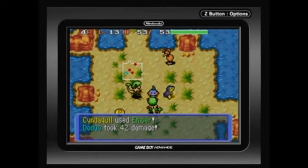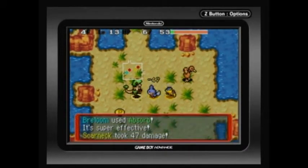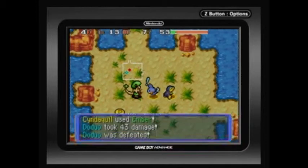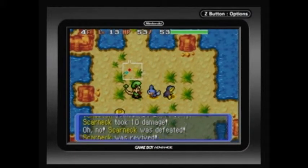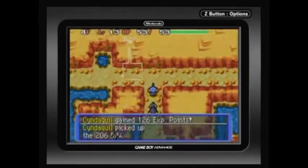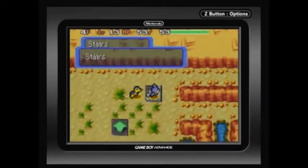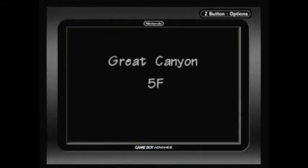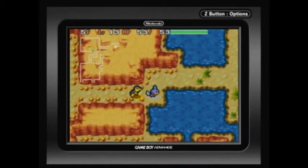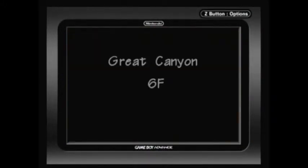Because once you defeat Zapdos, the water type becomes really powerful. However, the dungeon you go to once you get there with Surf — you're kind of screwed with a team like water and fire. I've tried teams with water and grass and they work okay — that's the second best team I can recommend besides water and fire. But that one particular dungeon is my Achilles heel when it comes to the water and fire team. Other than that, water types are great in this game once you get past Zapdos.